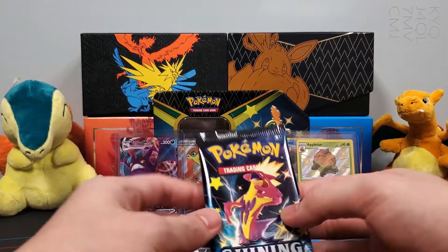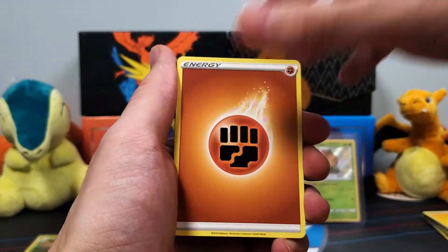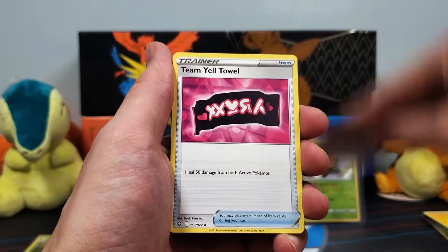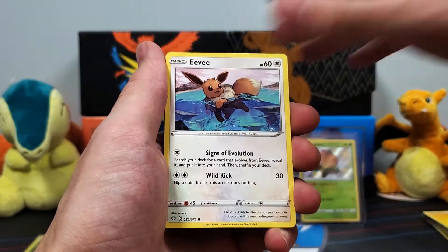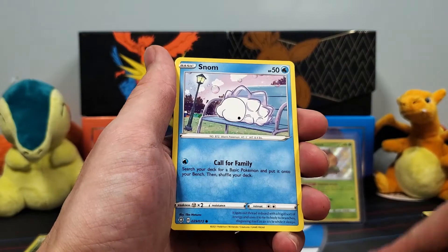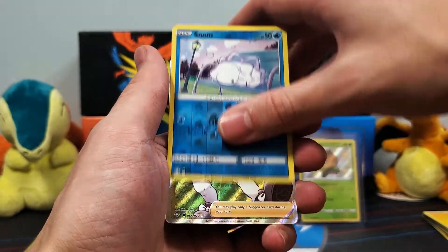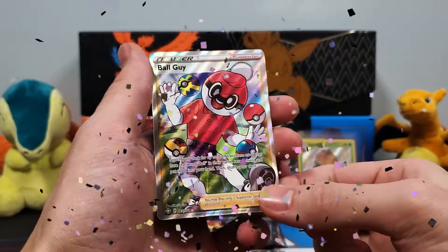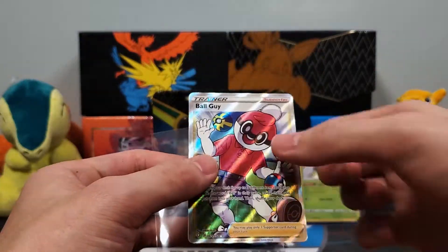It's getting too hot in here, we had to cool off a little. Alright guys, Fighting Energy to kick this one off — pack number four. Luxio, Gym Trainer, Rusted Shield, Eevee, Gossifleur, Yanma, Snow Butt, a Reverse Holo Snow Butt. Wow, this tin so far is on fire. The Full Art Ball Guy!